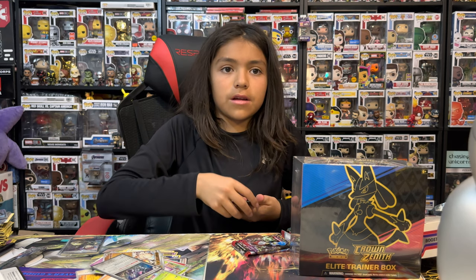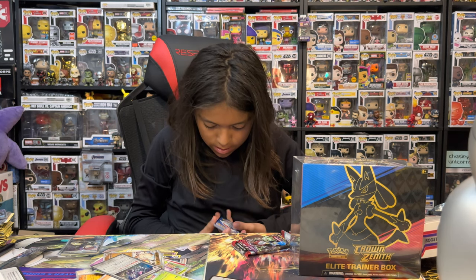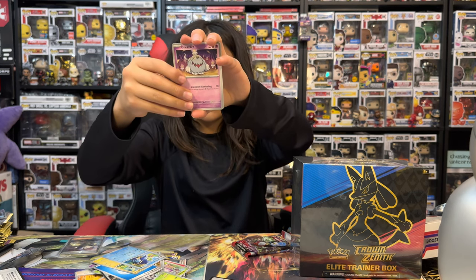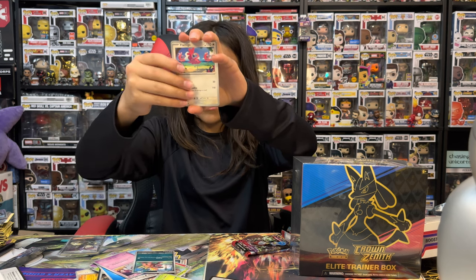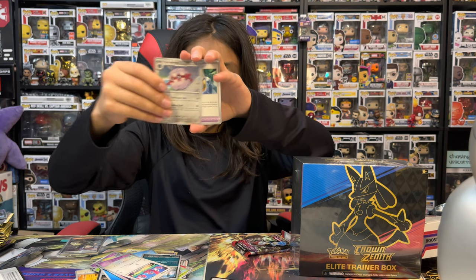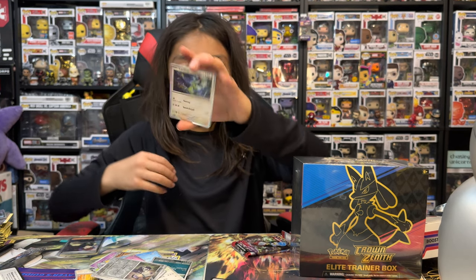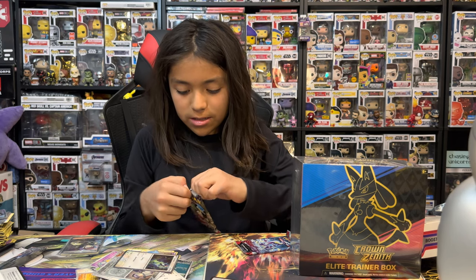Next Scarlet Violet pack. Water, a Toxicroak, a Clawitzer, a Greavard, a Maschiff, a Flamigo, Forretress, a Rocky Helmet, a Slowbro, a Raichu, and a holo Cyclizar. Nothing on that pack except for a hollow.